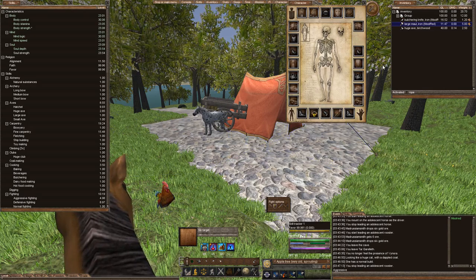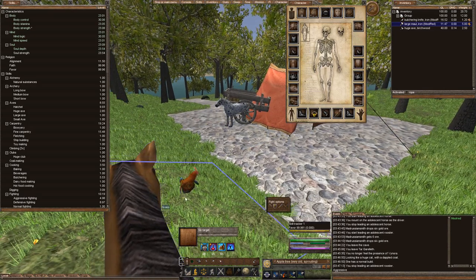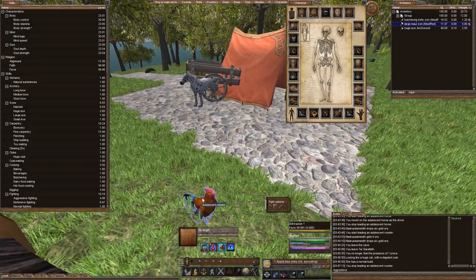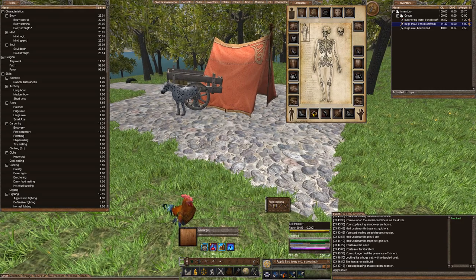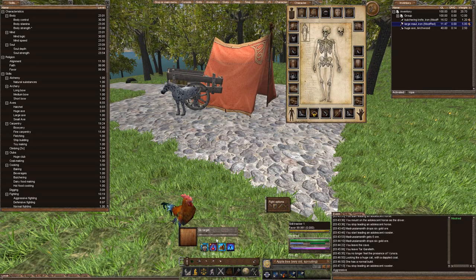So what you want to do is get ready: you want to have your armor on, you want to be on a horse, you want to be above the creature so that you have better combat rating and greater chance to parry or block. I have no weapon equipped right here — you can see no weapon equipped — and I have my rooster here, and then I have my horse in the background. I'm going to attack or target this rooster.